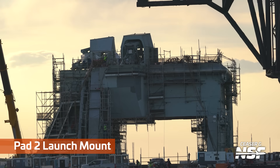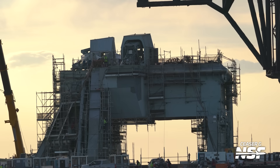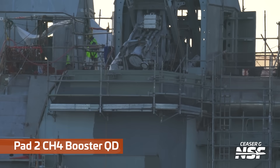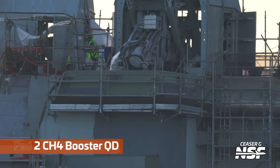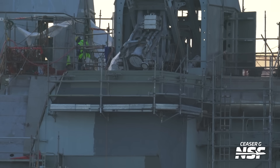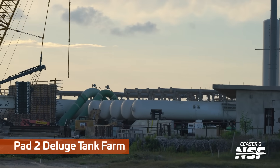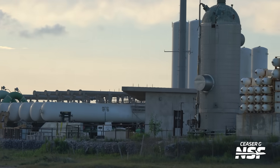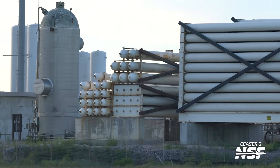Here's the Pad 2 launch mount again with the two quick disconnects up on the mount. Just a single patrol of the Boca Chica Air Force going by, checking what changes have been made. A little zoom in on the methane booster quick disconnect — it's really interesting how they've separated those things off. Here's the Pad 2 deluge tank farm: a bunch of water and pressure systems to push the water through that differently designed flame trench, flame bucket, flame skate ramp — whatever you want to call it.